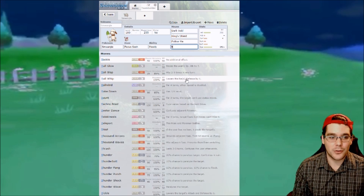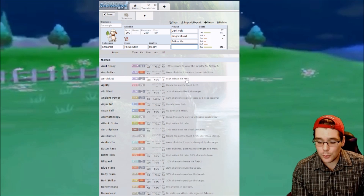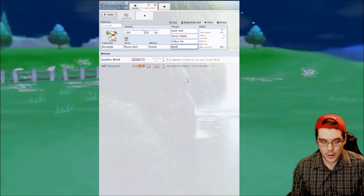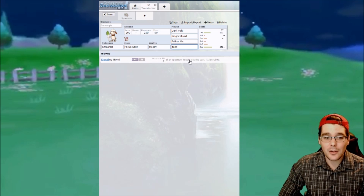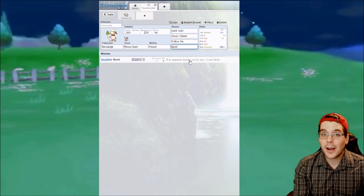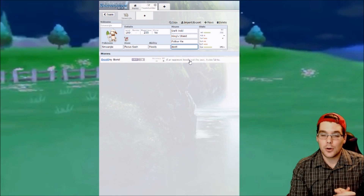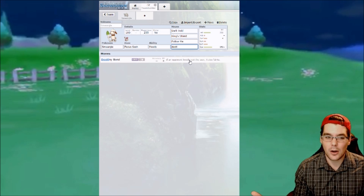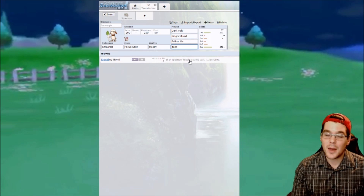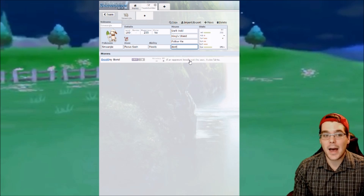Now for some less popular but still good options. Destiny Bond: you set it up and if your opponent attacks and knocks you out, you take out the Pokemon that knocked you out — a one-for-one trade. That can be very good if you put both their Pokemon to sleep, set up a Tailwind, they wake up, knock you out, and you take one of them out while your other Pokemon keeps doing damage with their second Pokemon potentially still asleep.